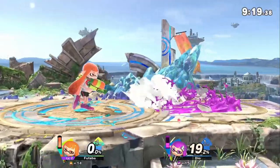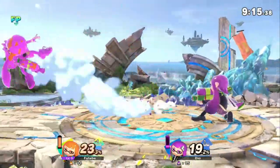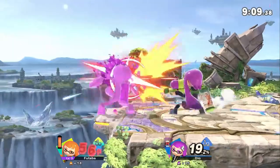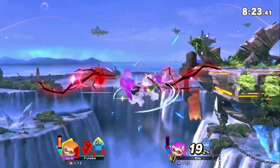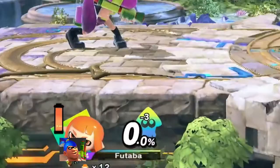First thing we're going to do: the ink and splatter combos. Bread and butter — jab, jab, forward throw, jab, jab, forward throw. I am the best inkler. I'm taking out all my art class anger on this amiibo, but you try recreating a Picasso in 6th grade using nothing but colored pencils.